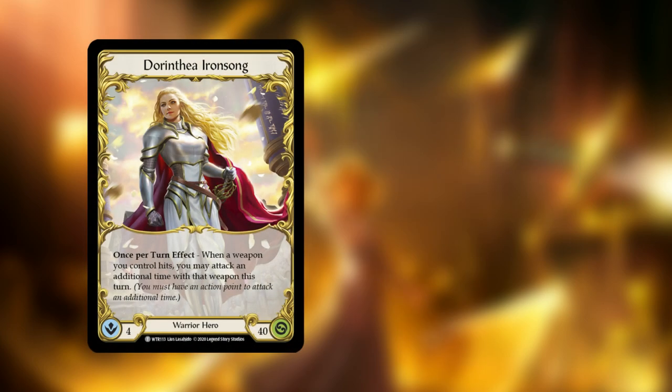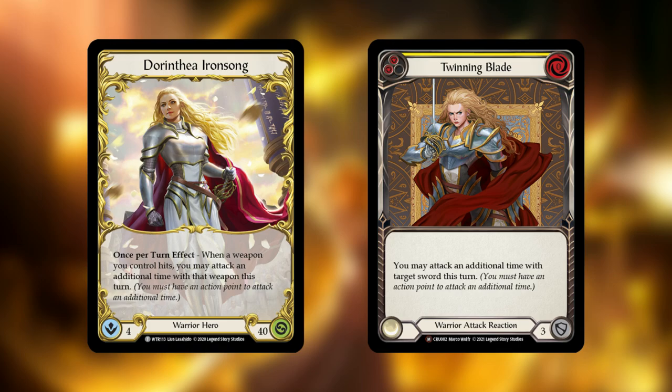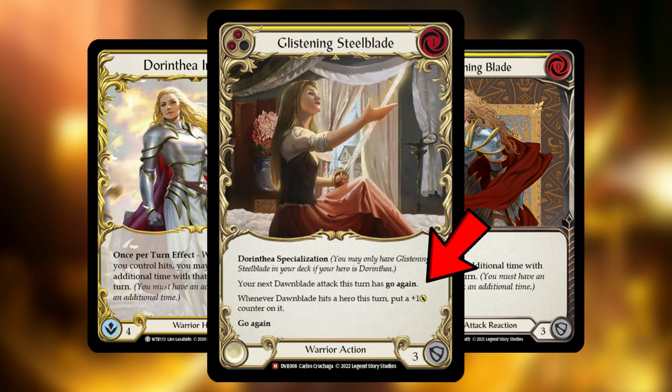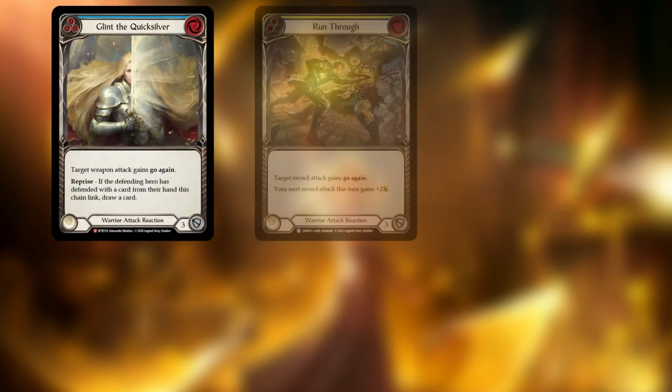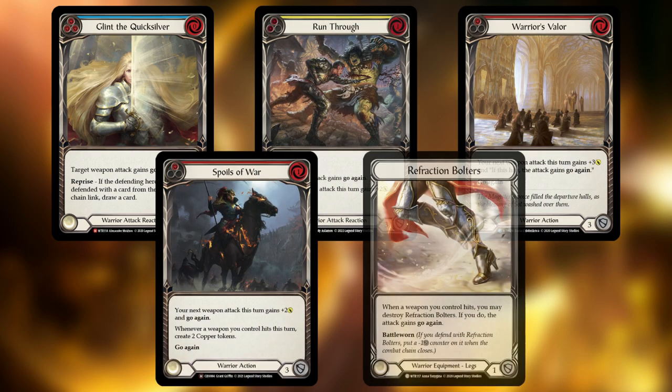Dorinthia's hero ability and Twinning Blade allow her to attack multiple times to threaten those key on-hits repeatedly, all in a single turn. Dorinthia also has many ways to give Dawnblade go again with cards like Glint of the Quicksilver, Run Through, Warrior's Valor, Spoils of War, and Refraction Bolters.